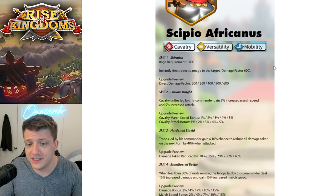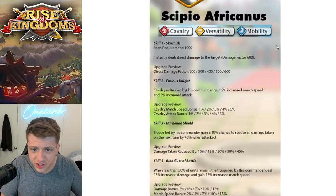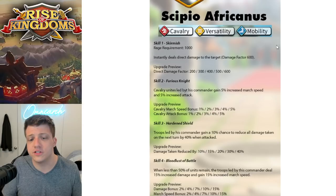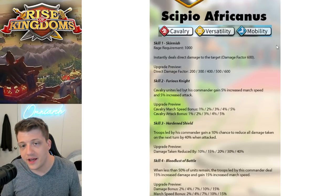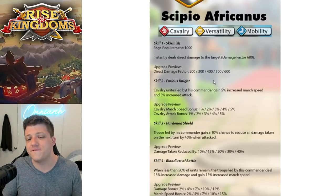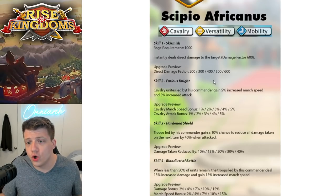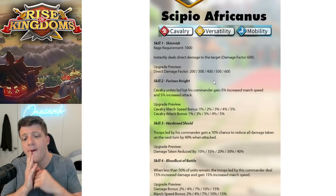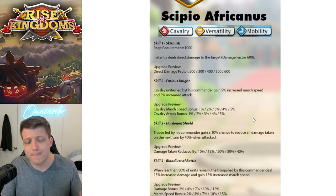Having CPO move fast around the battlefield is going to be interesting. Skill one, an active skill called Skirmish with a rage requirement of 1000 — it instantly deals direct damage to the target with a damage factor of 600. It's tiny, it's basic, it's pretty much nothing, but it is what it is. Skill two, Furious Night — cavalry units led by this commander gain 5% increased march speed and 5% increased attack. We see the mobility tree, so this makes sense.